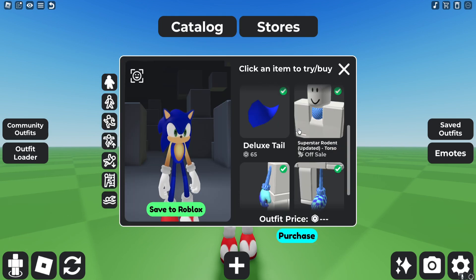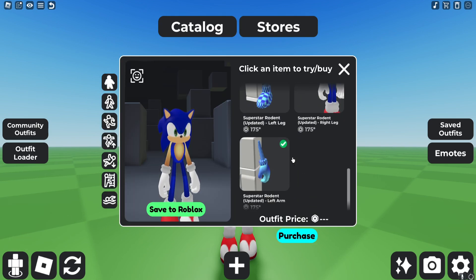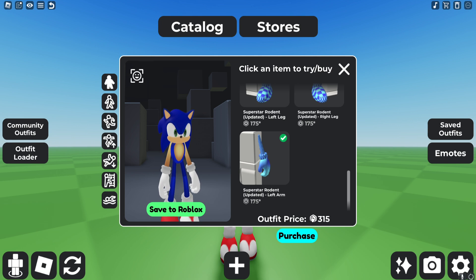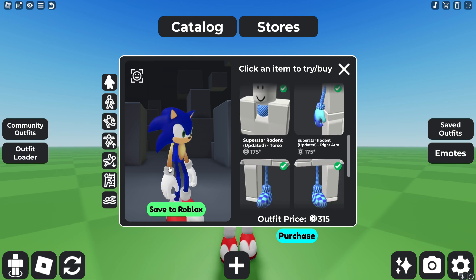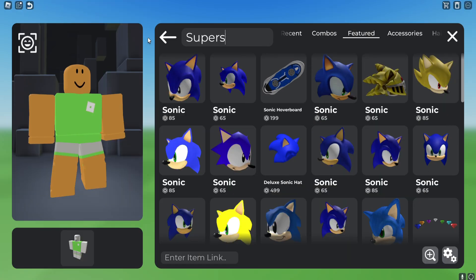In this video we'll be making Sonic the Hedgehog. This is a really simple build, there's not much that you need and it only costs 315 robux, so let's get right into it.